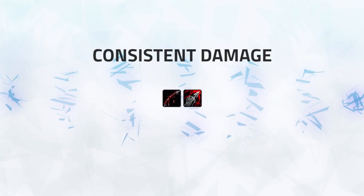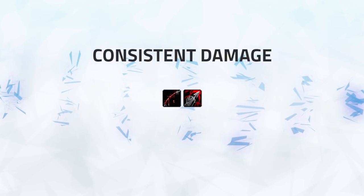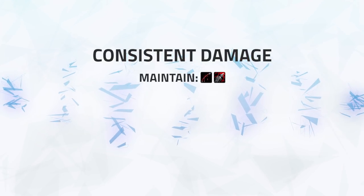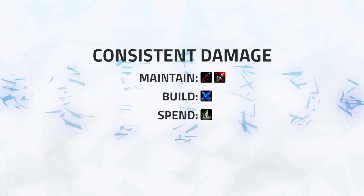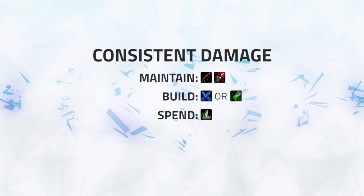These two damage over time effects contribute a large amount to your overall damage, and letting them drop can be detrimental to your consistent pressure. The basics for your consistent damage are to maintain your Garrote and Rupture on your primary target, then Mutilate to build combo points to spend on Envenom. If you can't reach your target to Mutilate, you should replace Mutilate with Poison Knife.